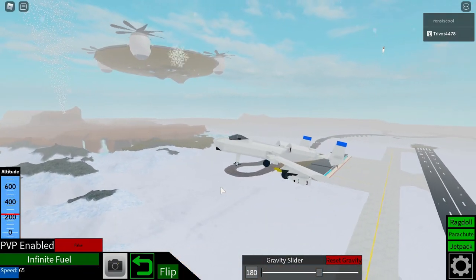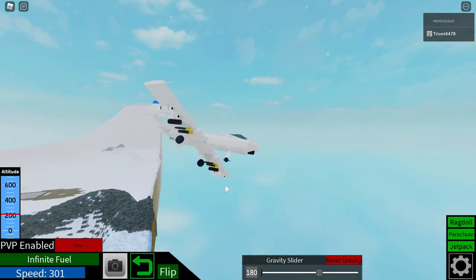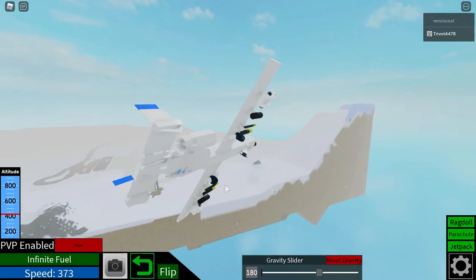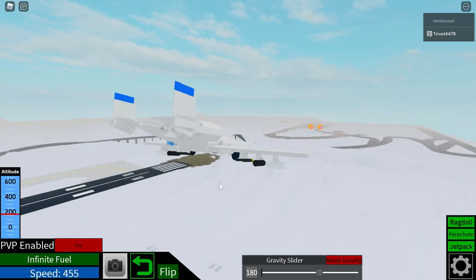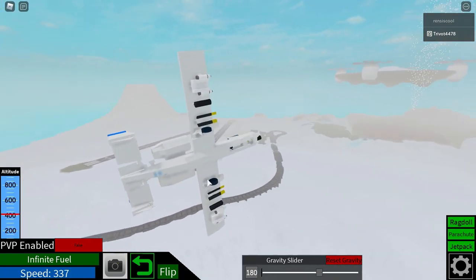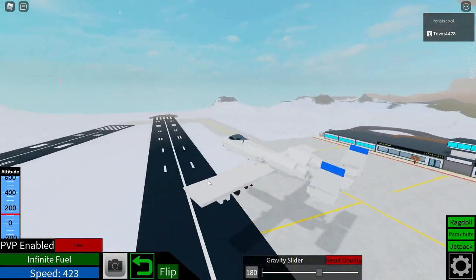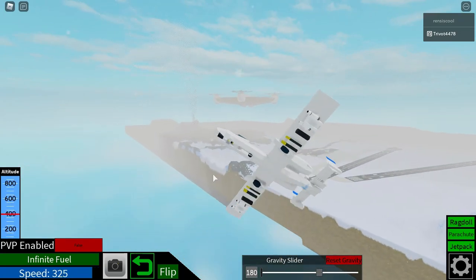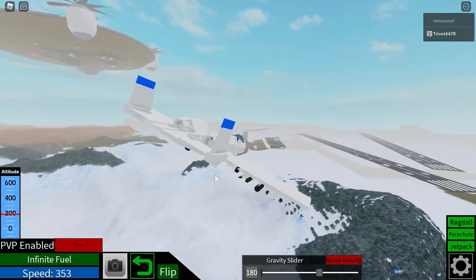Did the landing gears work? Yeah, I put them on the wall. Bombs on here don't actually work. They're just more for looks. A lot of people just can't do A10s on this game, and it's really annoying because they look so bad. But at least this one looks like an A10, so that's good.